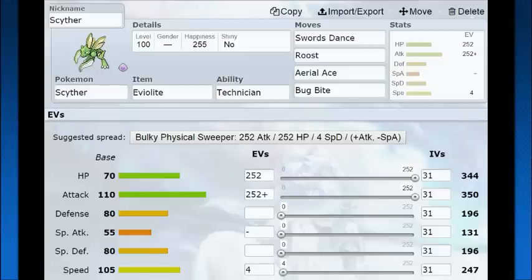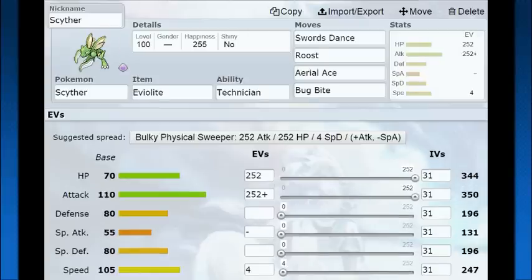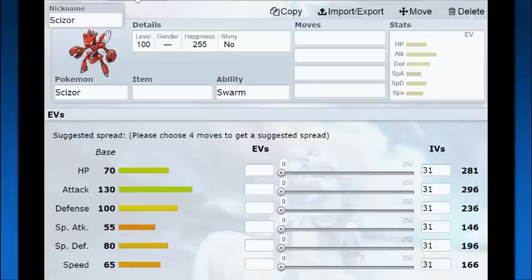When you look at this, Scyther has 70 HP, 110 Attack, 80 Defense, 80 Special Defense. With Scizor it's 70 HP, 130 Attack, 180 Special Defense. So pretty much your special defense and hit points are the same. Your attack is only 20 points lower and your defense is only 20 points lower as well in comparison to Scizor. Also, look at the speed difference — 105 speed compared to 65 speed.